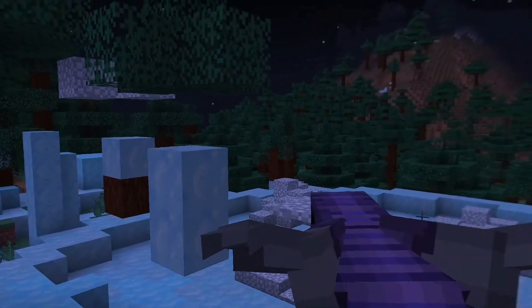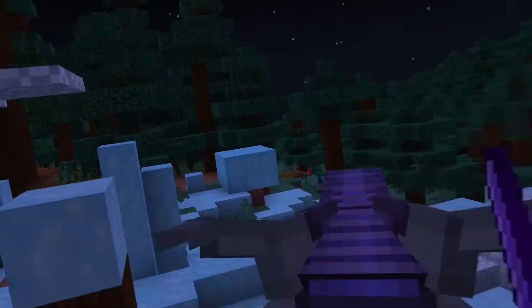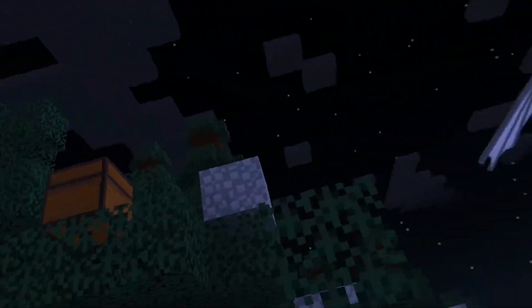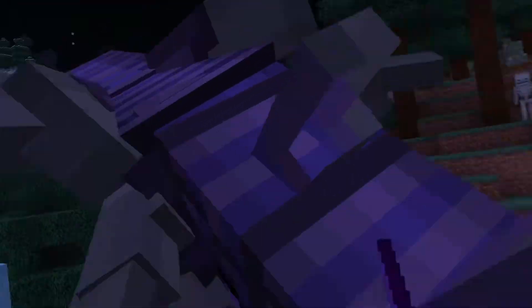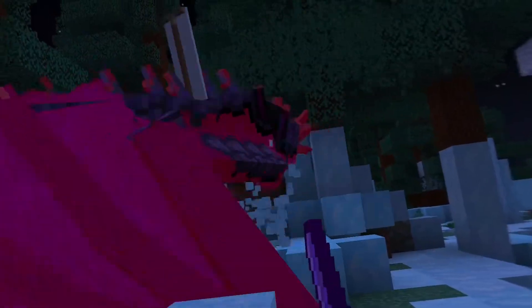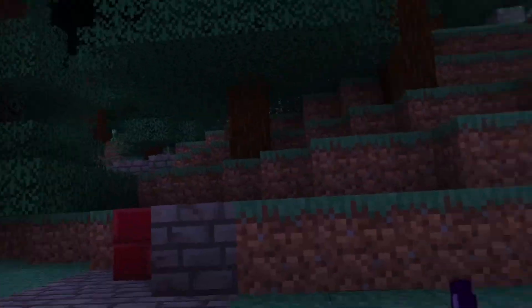The first mod I found was Ice and Fire. Ice and Fire is a dragon mod — as you can see I'm currently riding a lightning dragon, and above me there's an ice dragon. I'm currently in the ice dragon's nest. Basically what this mod is about is dragons you can ride, and your dragon will kill other mobs for you once they attack you, which is pretty cool.